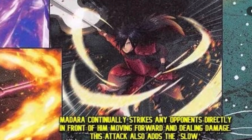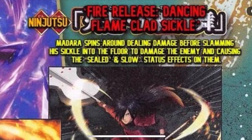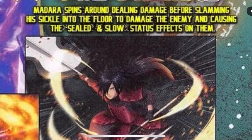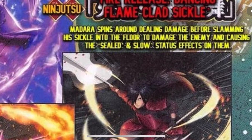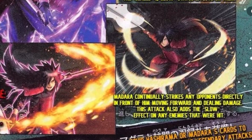Finally, 'Fire Release: Dancing Flame Clad Sickle' — Madara spins around dealing damage before slamming his sickle into the floor, damaging the enemy and causing sealed and slow status effects. This kind of sounds like Edo Madara's move where he spins in a circle, or maybe like the Viking Madara version where he spins for days and then slams into the floor at the end — that'd be pretty dope.